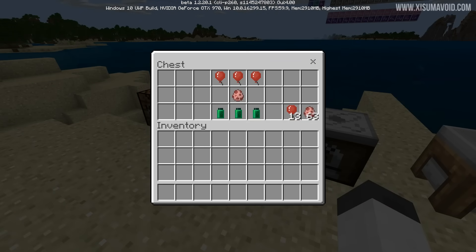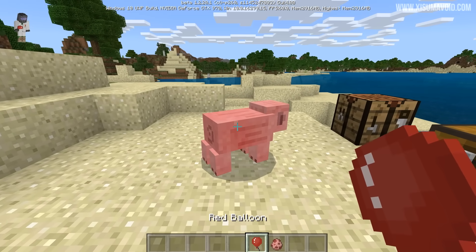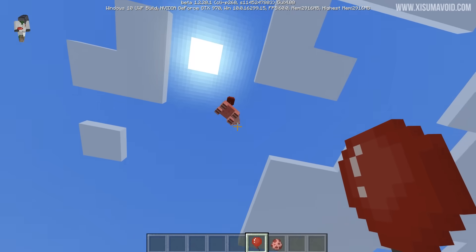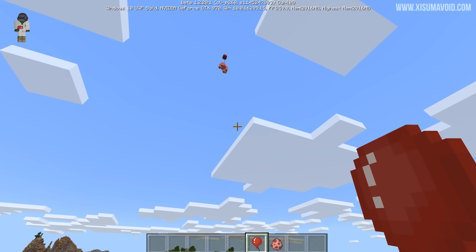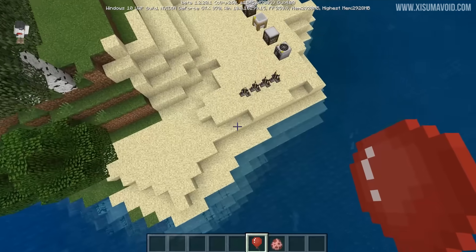I'll open this chest and show you a couple of examples. There is some elixir right here which can cure blindness if I remember correctly — we'll go over that again later and I'll tell you exactly what it does. We've also got these red balloons which are filled up with helium. So what I'm going to do is spawn a pig and then attach the balloon to the pig, and the pig is going to go off into the sky. Real practical uses — it's gone.